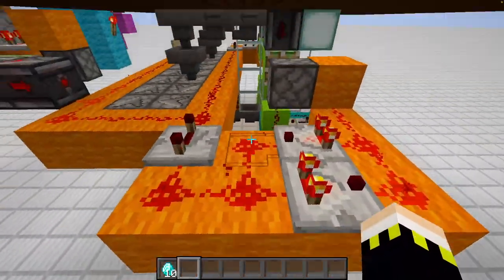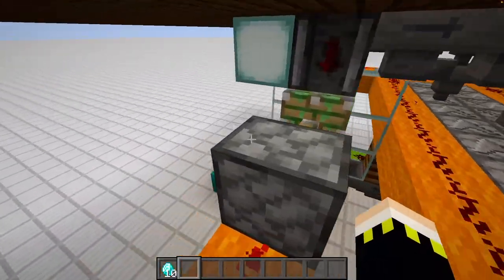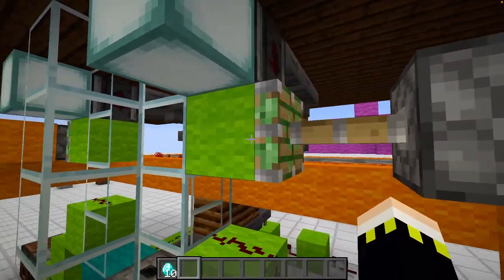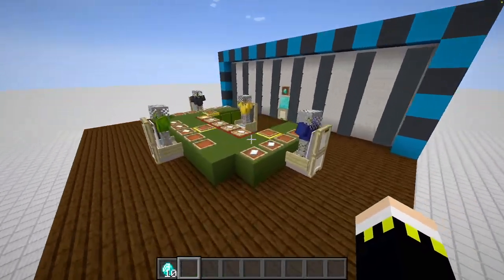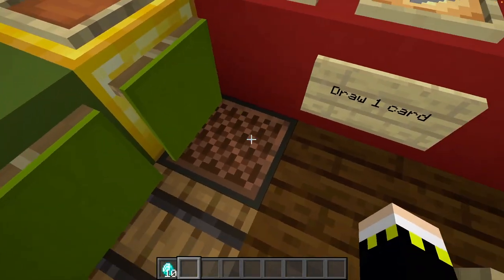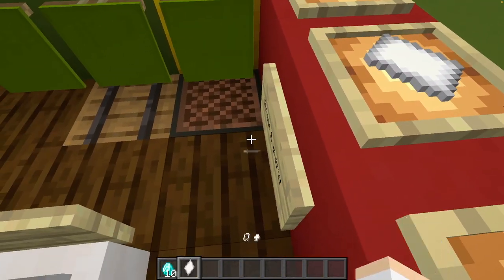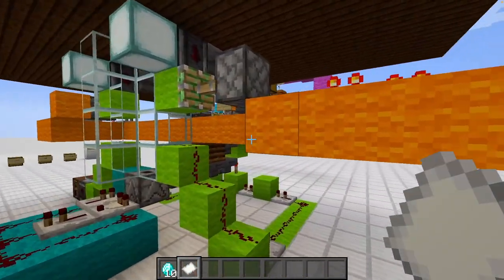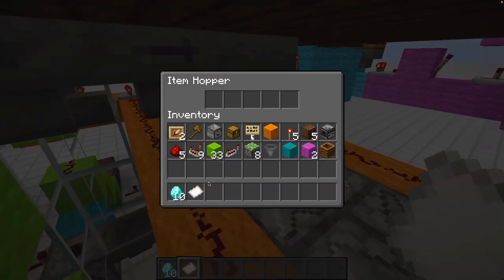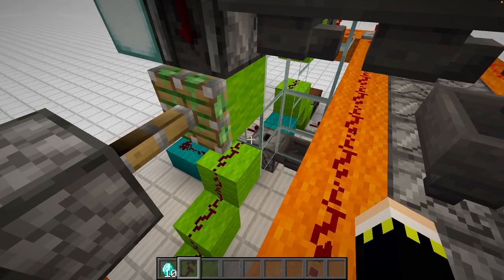It also activates these two pulse extenders, which are responsible for placing blocks beneath those observers. Those observers look for this note block which gives us cards - as you can see, the queen in this case. Just reshuffle it and put it back in there, and at some point it will get transferred back into the system.